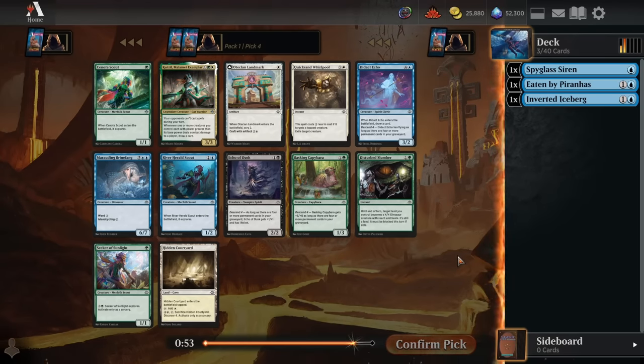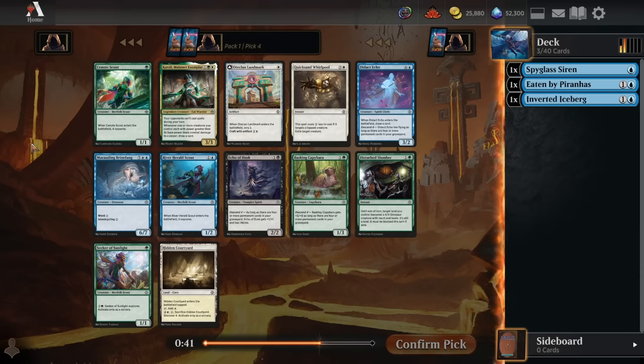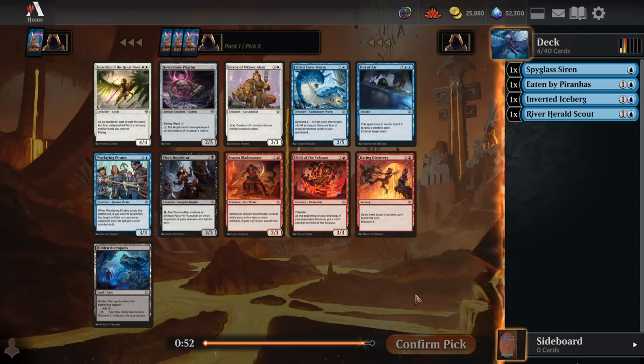Pick four — we can move into blue-green potentially. The Cenote Scout is an excellent value play: a one-mana 1/1 that draws you a card, or a one-mana 2/2 that surveils. Really, really efficient — quite a bit better than the River Herald Scout, which is the on-color pick. But the plus side of taking the River Herald Scout is passing almost no blue playables. Brine Fang and Echo are moderately playable in really slow blue decks — specifically blue-black and blue-green — but River Herald Scout is the only card I would put into almost any blue deck in this format. So we're taking one of the two Scouts. We don't really have to commit to a second color — it's not like the Cenote Scout is a bomb. Take the River Herald.